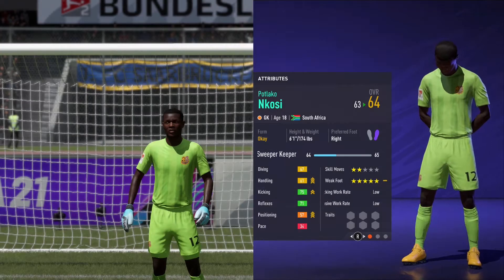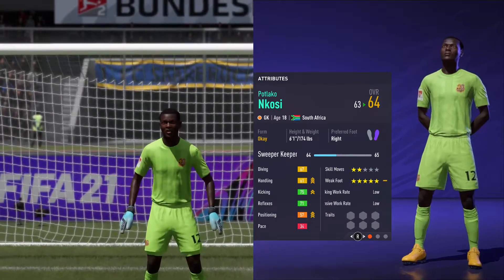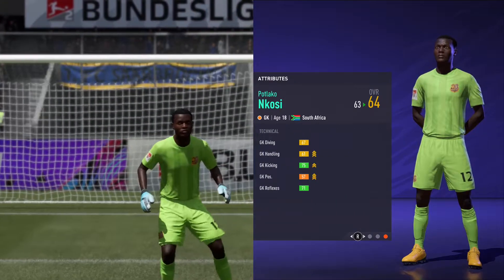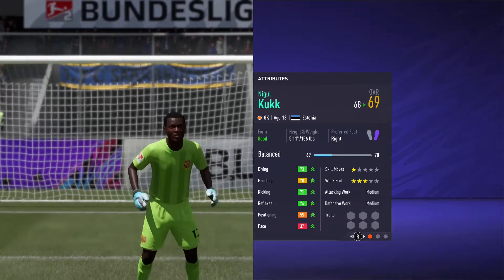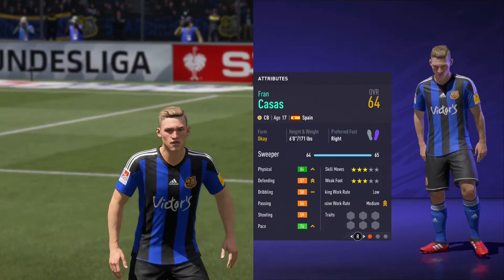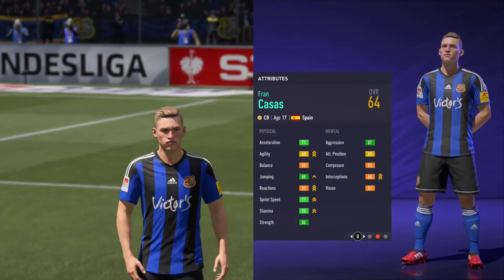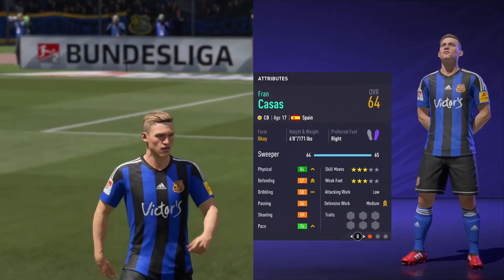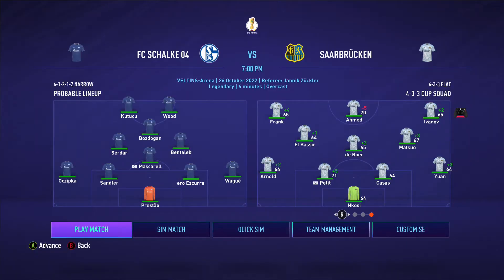Before we get into our cup matchup, we're bringing in two more players for the cup squad. We're going with Patlaco Nicosi at goalkeeper, 64 overall - definitely looks like he could be one that could be special. Then we have Fran Casas, a center back, 17 years old from Spain with great physical attributes, 64 overall, almost a 65. The lineup will be Nicosi in goal, Arnold, Petit, Casas and Jan across the back, Obisar, Deboer and Matsuo in the middle, with Frank, Ahmed and Ivanoff up top against Schalke.